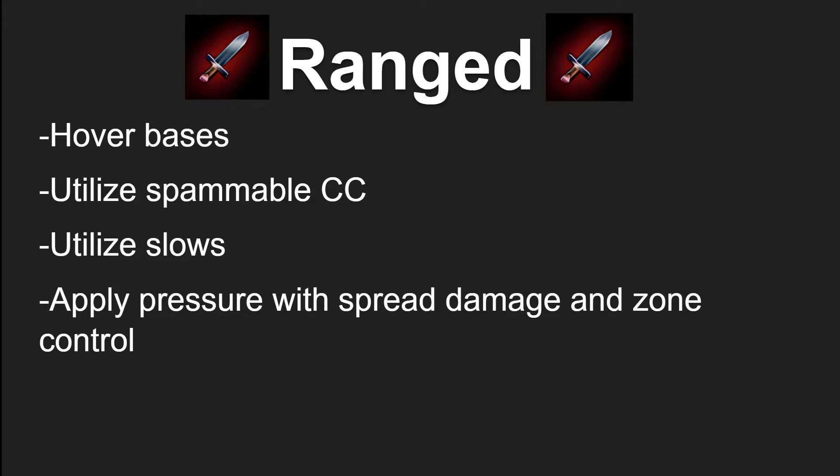You're also going to be utilizing slows to disrupt the enemy from being able to rotate out of the base. For instance, if the enemy melee DPS overextends and they take a bad teamfight and are trying to escape, you often have slows or utility that allow you to control the enemy and prevent them from getting from point A to point B in time. Your last main objective is applying pressure with spread damage and zone control. Ranged DPS often have insane damage in battlegrounds — things like Boomkin or Affliction Warlock come to mind.